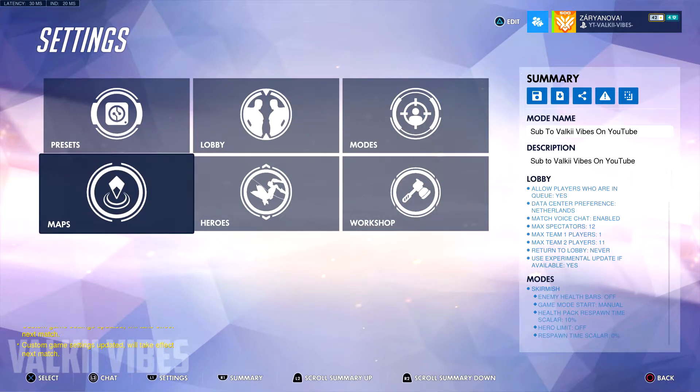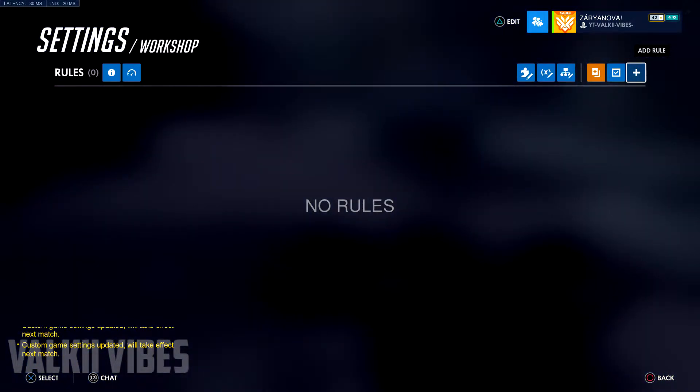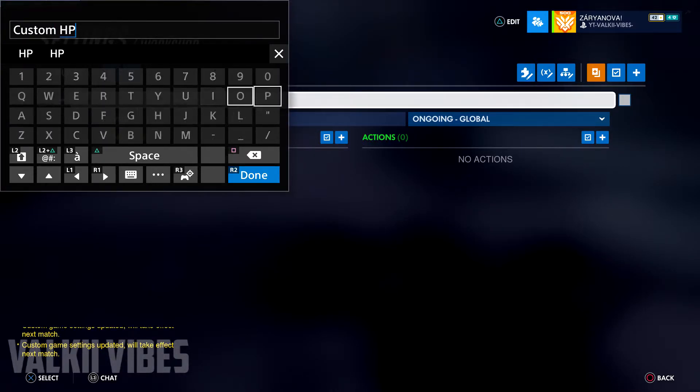What's up guys, it's Valkybabs here, and today I want to show you how to make a custom health bar in the Overwatch Workshop. Come over to the workshop, add a new rule, and just name it 'Custom Health Bar' or 'HP Bar'.